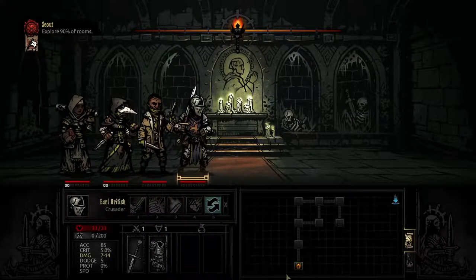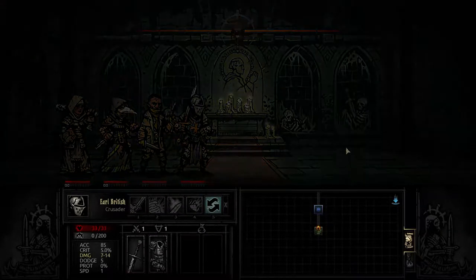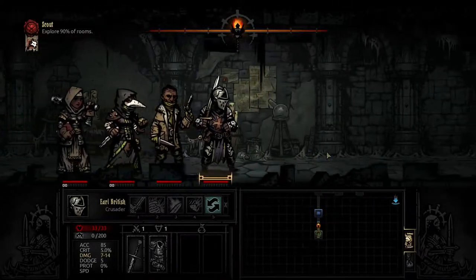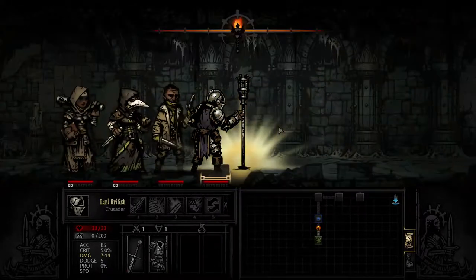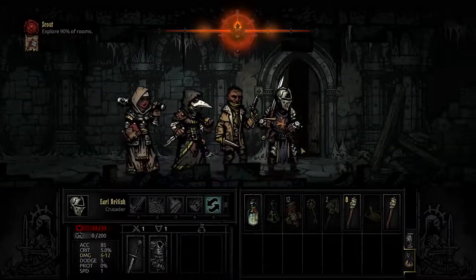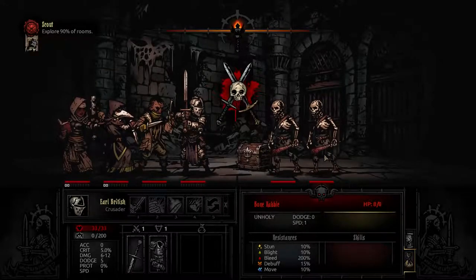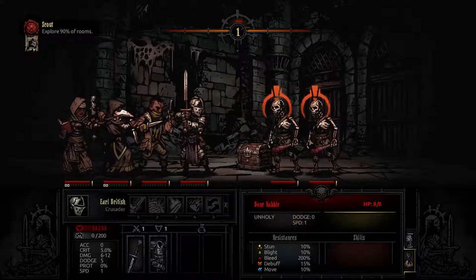We have to explore 90% of rooms. As far as I know there are 7 rooms here — so we probably have to do 6 of these 7 rooms. There is a torch right here. Here's another reason not to take too much stuff — you tend to find stuff on the way. Okay, cool. We've got unholy things. They are surprised, which means they will go at the end of our go.